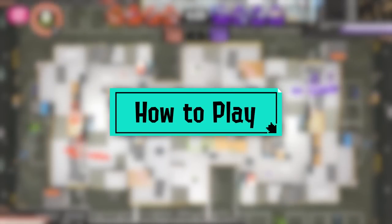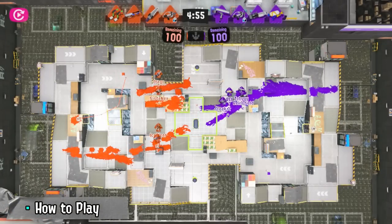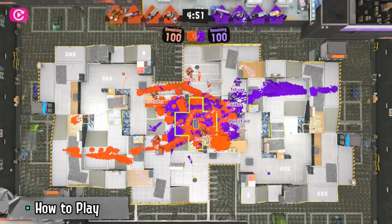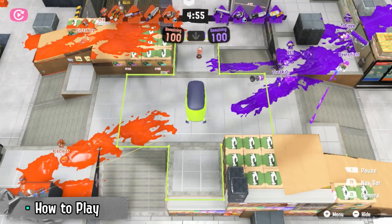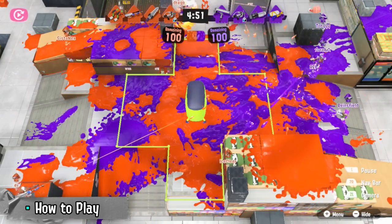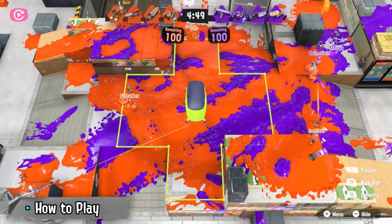First, let's go over how to play Zones. If you already know how to play, feel free to skip ahead. Splat Zones is a game of area control, like Turf War but condensed in the middle of the map. This is the Splat Zone. The objective is to score points by keeping it painted with your team's ink for as long as possible.